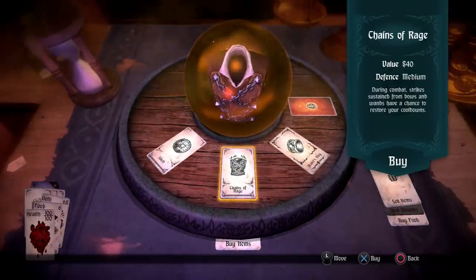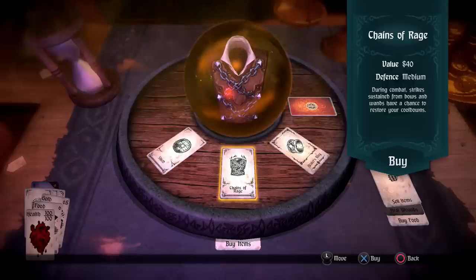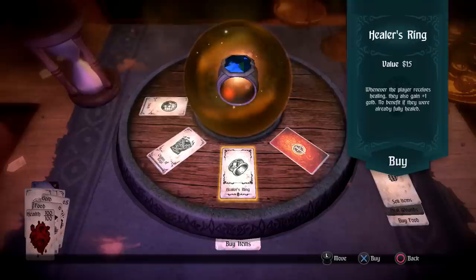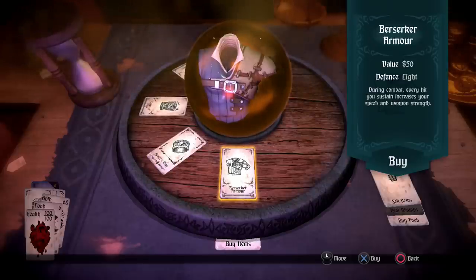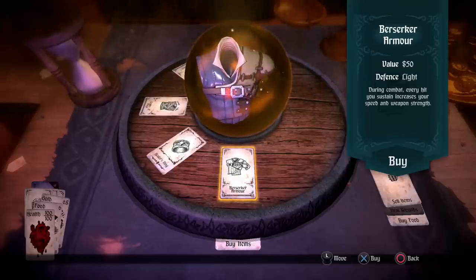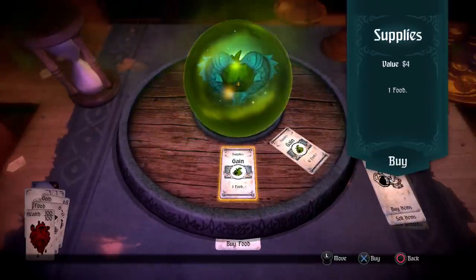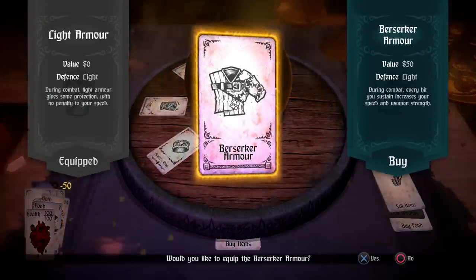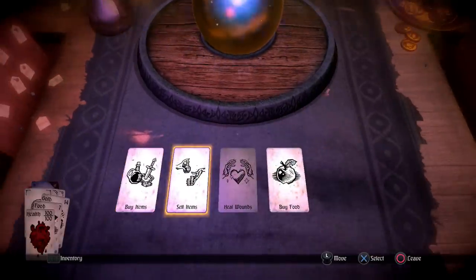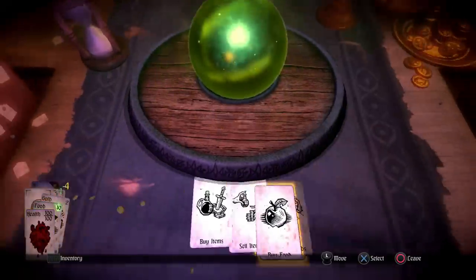I'm going to sell my axe since I don't need it anymore with the Scorching Zeal, gaining three gold. I'll hold onto the shield though — it's very helpful. Looking at items to buy: we have chains of rage, which are only really helpful against magic dealers and ranged attacks, which you don't encounter much early on. The healer's ring gives plus one gold when you receive healing — no thanks. The defense line increases speed and weapon strength with each hit sustained — that might be worth getting.